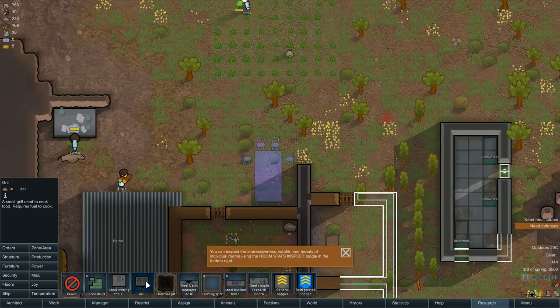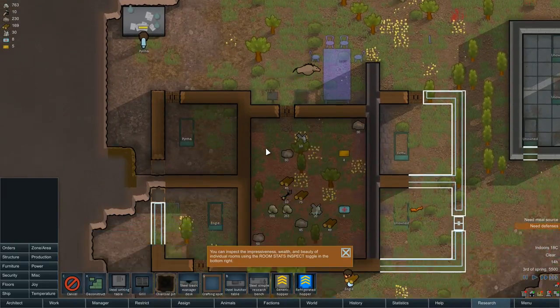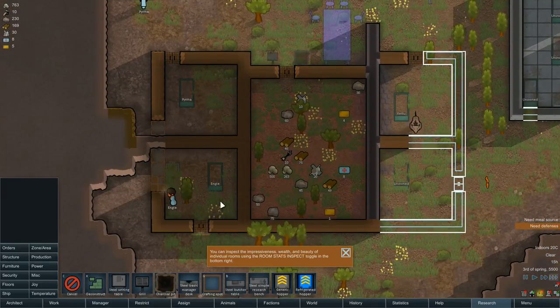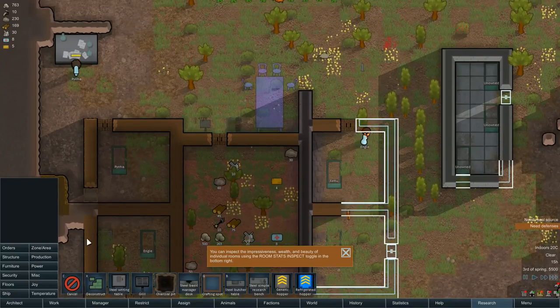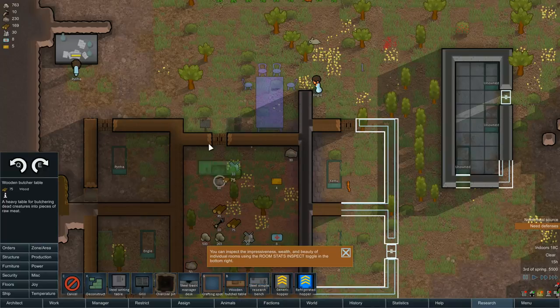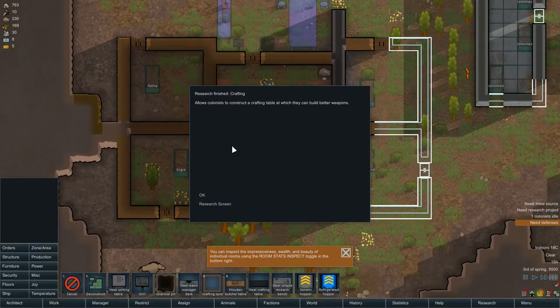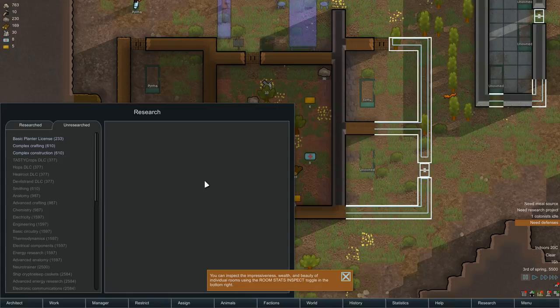I think I'm going to go for a grill at the moment. Let's get a grill, let's get a charcoal pit — let's make it happen. We've not got that production thing I talked about just yet, still researching that. We do need to put a butcher's table down now, so I think I'm going to start putting all this stuff in here. Research crafting done — nice, we can build a crafting table now.